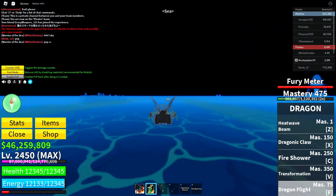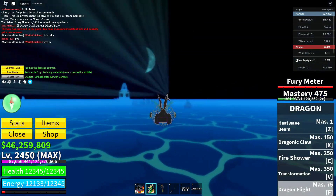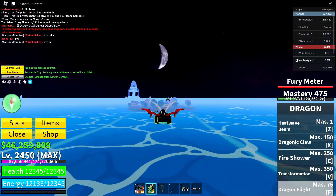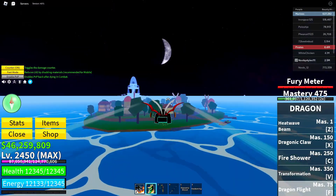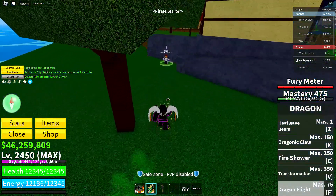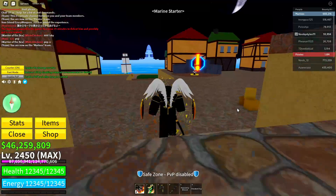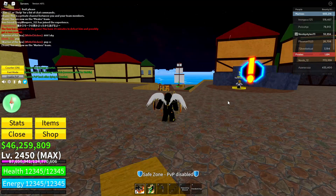Head back to the Pirate Starter Area. When you're there, go to the Marine Recruiter, click on this guy, and click Join. After you've done all those things, basically just wait until the Blocksuit Dealer shop refreshes.